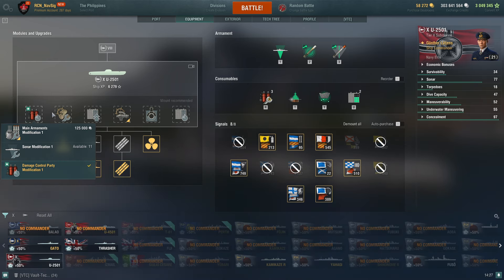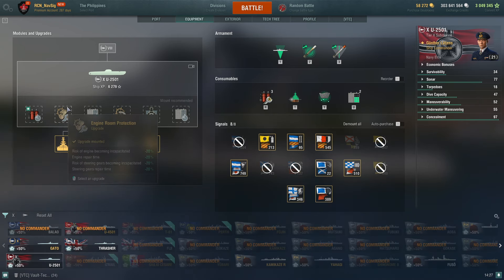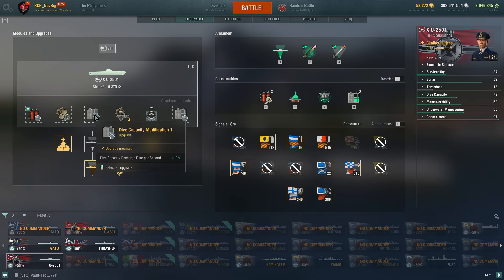I only have three charges, so if I get spotted because I'm aggressive I can use this and basically get away. You could use main armaments modification like I always did, but I'm testing this out because a viewer suggested it. I've been trying it on my Tier 10s and it seems to work. I always take dive capacity — that's pretty much normal for me.